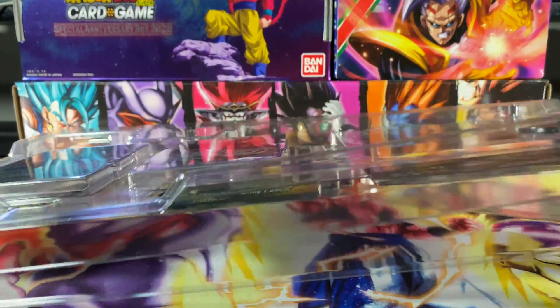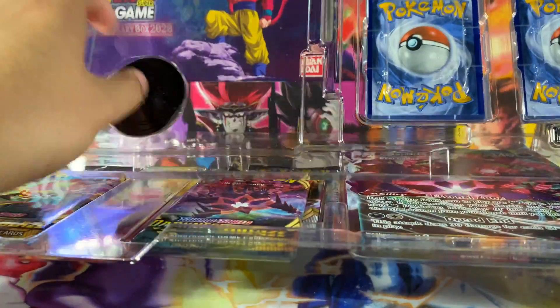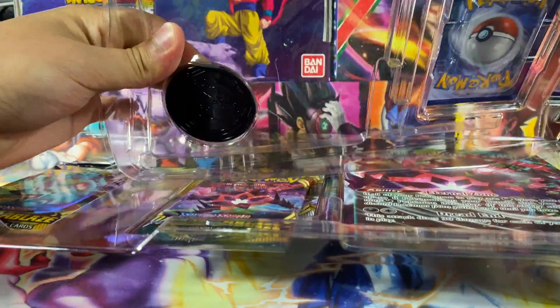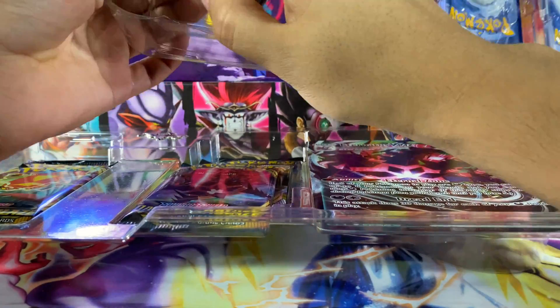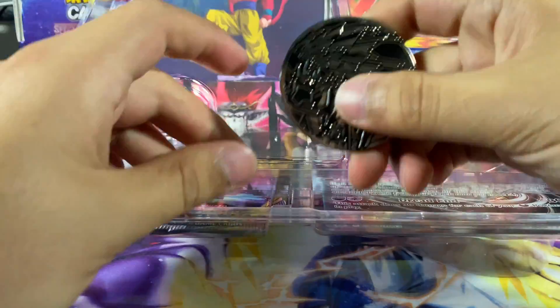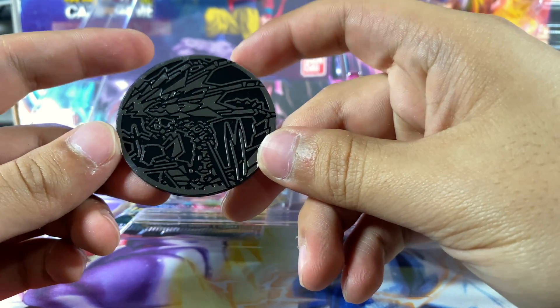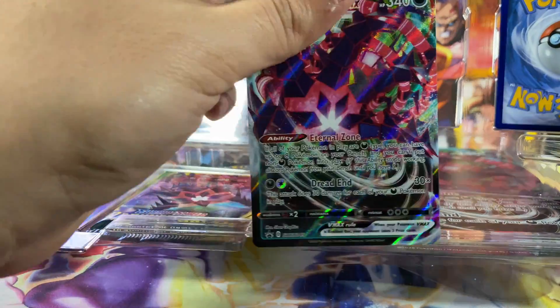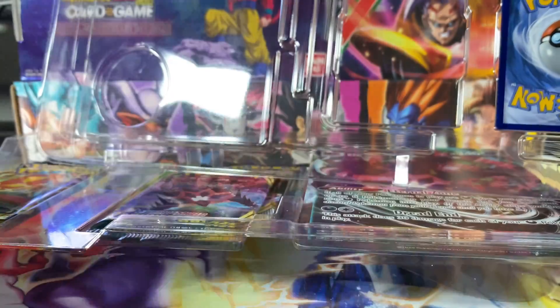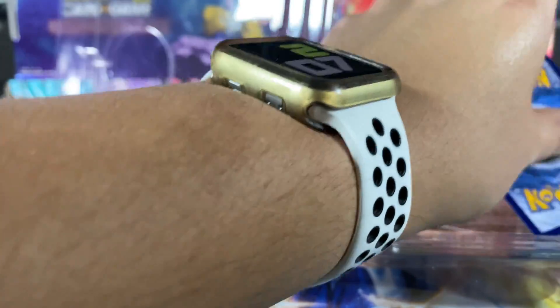First thing out of the box is our giant Eternatus V coin. I recently saw this box online and on YouTube from different YouTubers talking about the Eternatus packs, and I was kind of excited for it.